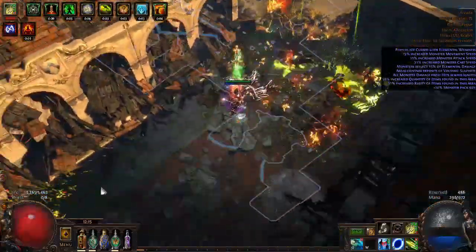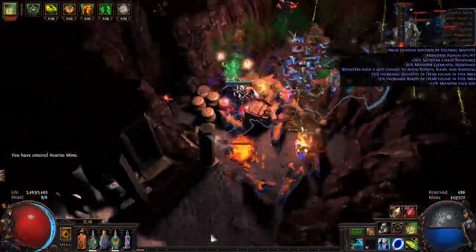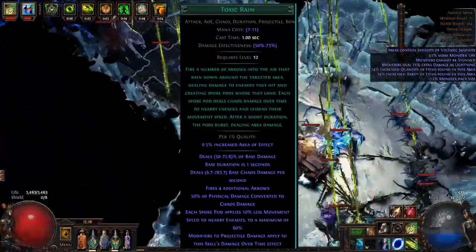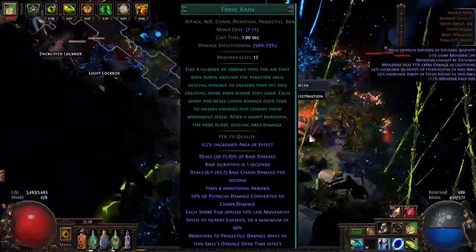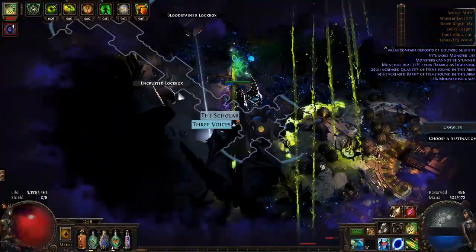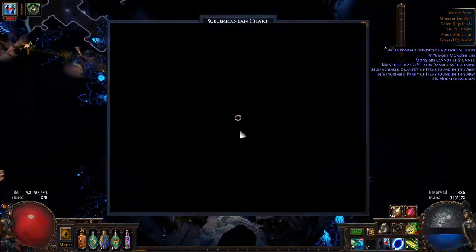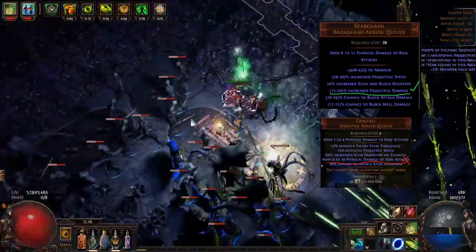Anyway, after looking at it for a while with the quivers — a couple people said something about various quiver interactions — the thing that we're scaling on the skill itself is the line that says it deals base damage per second. And then the second to last line says 'modifiers to projectile damage also apply to this weapon.' That means things that specifically say projectile damage, not things that say flat damage like 5 to 10 damage added to attacks with a bow or something. I'll show a couple examples of what I'm talking about — one with a checkmark, one with an X.